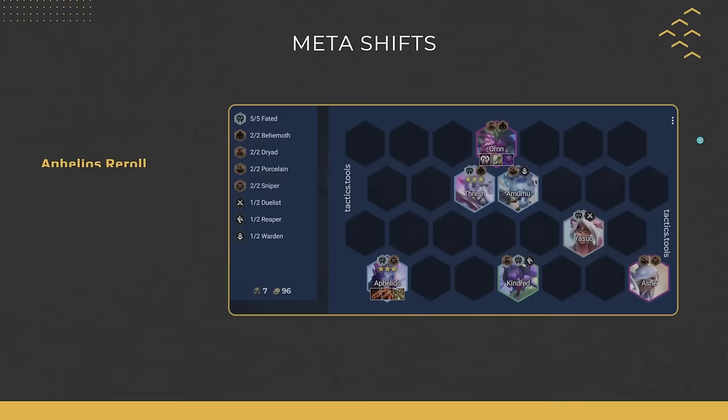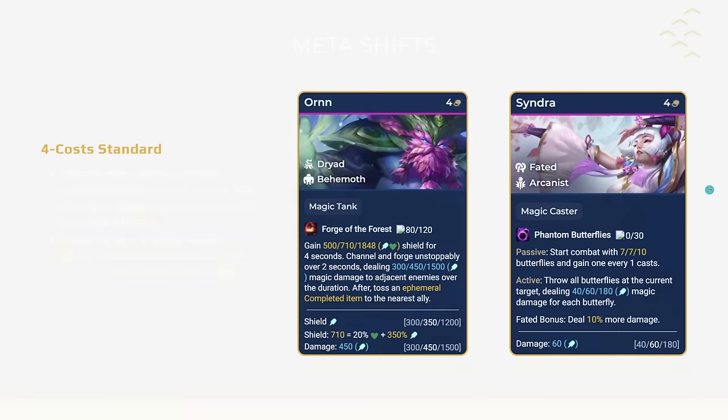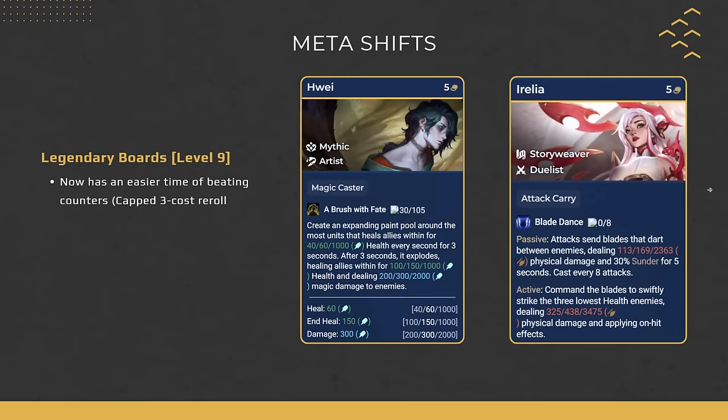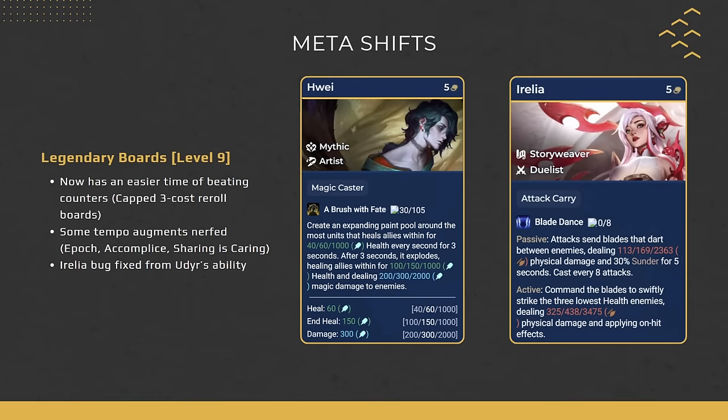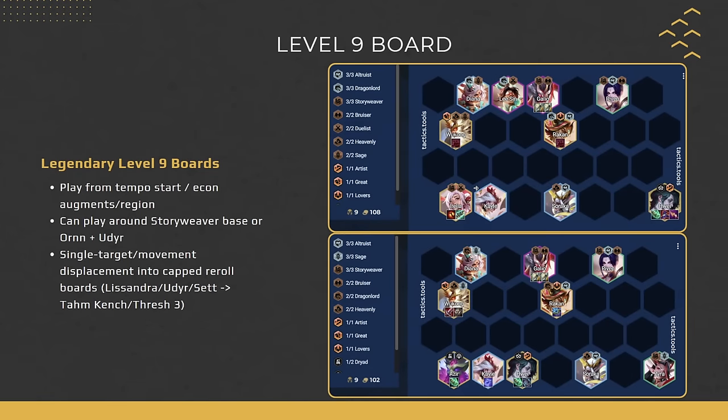I would stay away from four-cost carries for now. Stick to three-cost reroll, play four-cost tanks on certain boards, or play vertical traits like Vertical Fated or Vertical Arcanist with Syndra. If you're looking to go first, we're going legendary, going level nine, hitting our five-costs, and depending on whether we're playing around Behemoths or Galio and Storyweavers — we're winning.